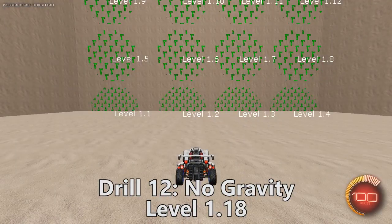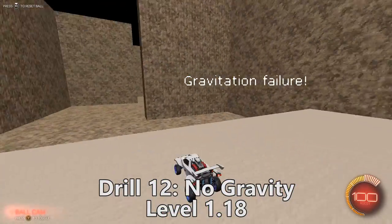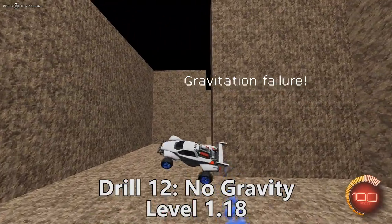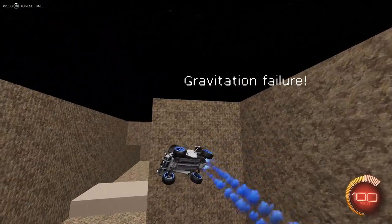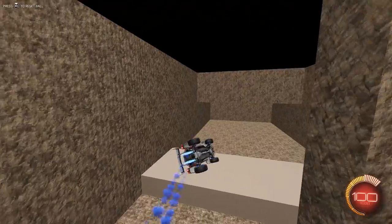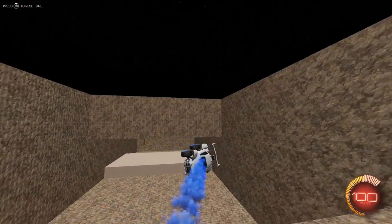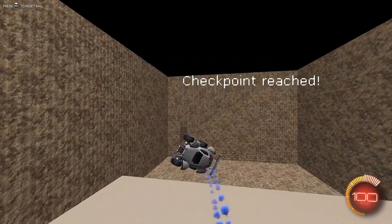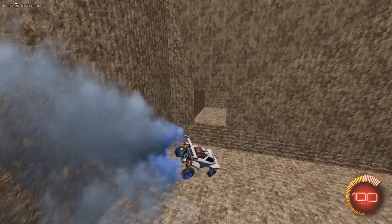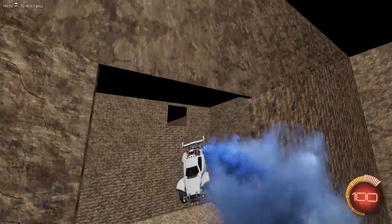For drill 12, we go to level 1.18, where we bring together everything learned in no gravity environments. I usually do a first run without aerials and then another one with aerials, freestyle around, trying to get that 360 degree control — being able to control your car downwards, upwards, and all the different permutations of non-aerial movement.